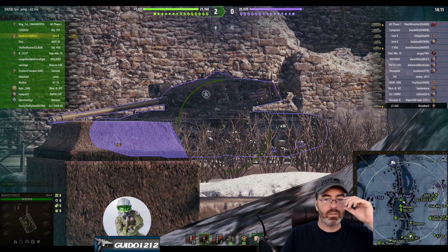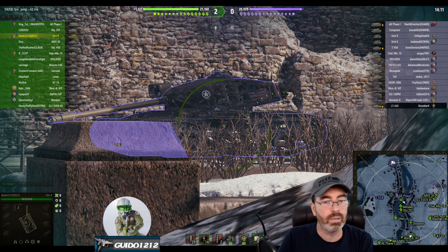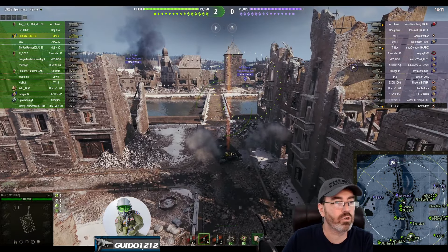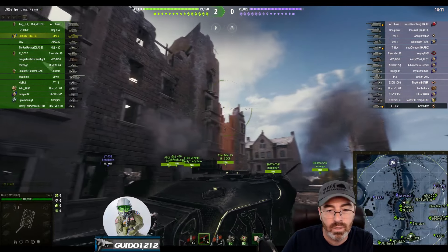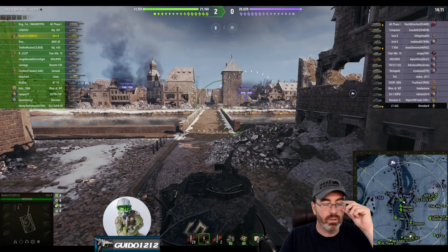It's Guido coming at you with a quick tip — let's talk about the old hatch sniping. I'm about to take a shot on an A-Phase 1, I'm in my Stirrer K. Both of these tanks have fantastic turrets. There is a hatch right there that is vulnerable, although it's not super easy to hit, and you'll notice he has one as soon as I start showing you this.